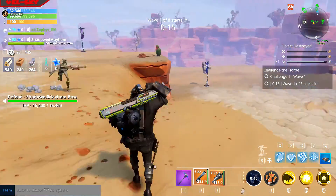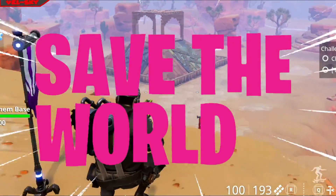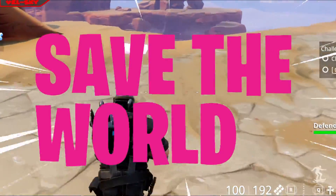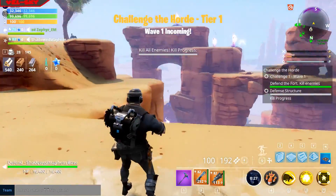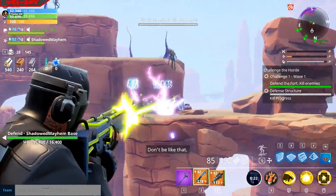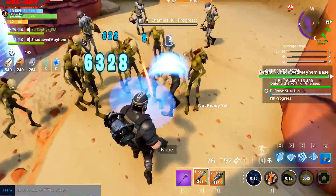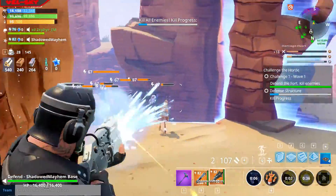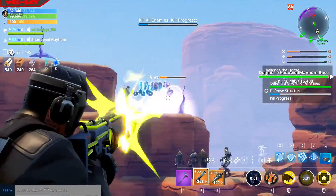But on to the main topic: Save the World. Fortnite Save the World 5.0. Now, I know what you're thinking — what's so special about 5.0? Well, there's a new event, the Road Trip event, some new flintlock weapons which I'm not too sure about, and some buffs and nerfs, that sort of thing.